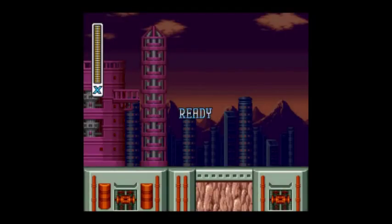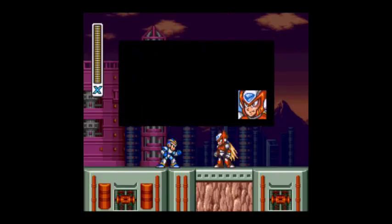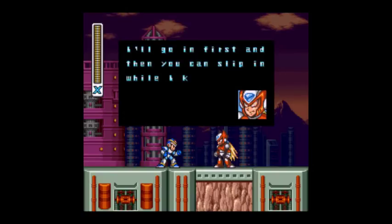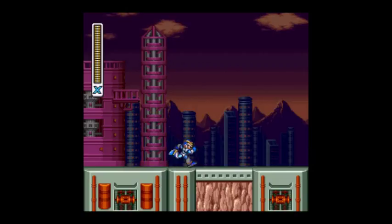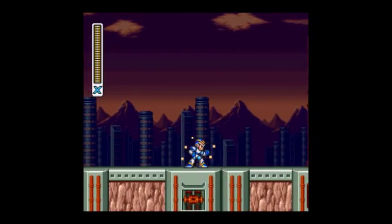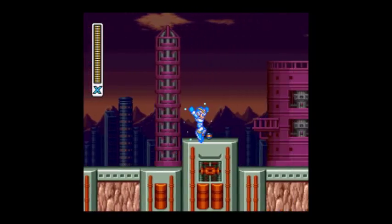He is not on the map, and it doesn't show the powers of the boss. But anyway, here's Zero — let's talk to him. He says let's split up: I'll go in first, and then you can slip in while I keep the main defense force busy. So let's do just that, and while Zero slips in, I'll take out these guys.